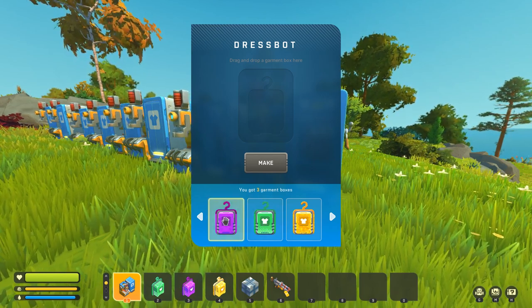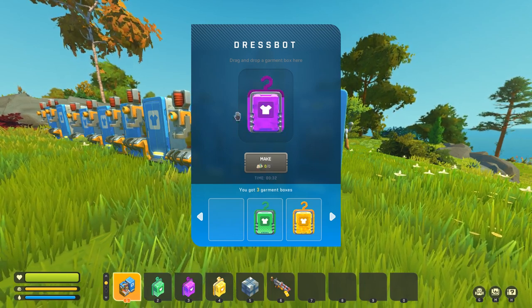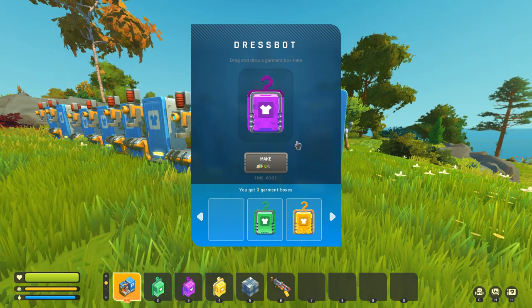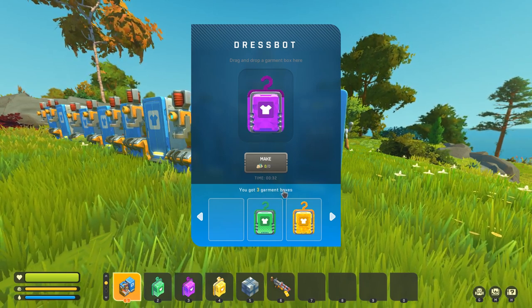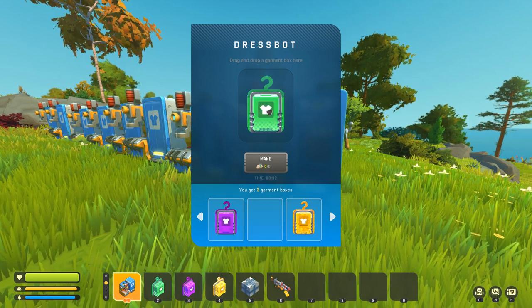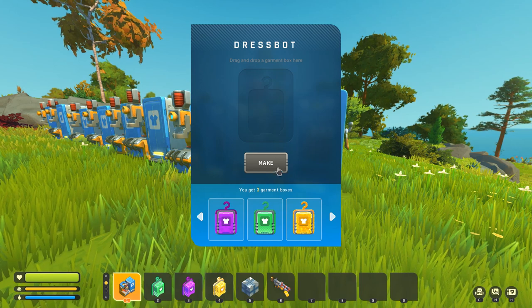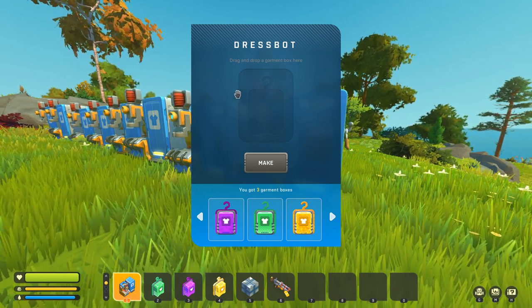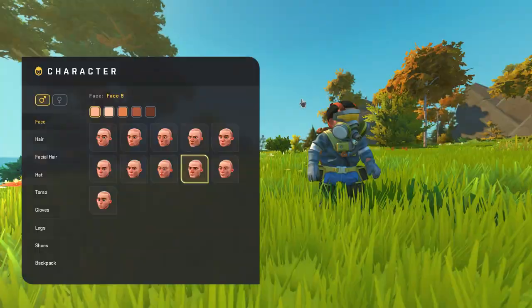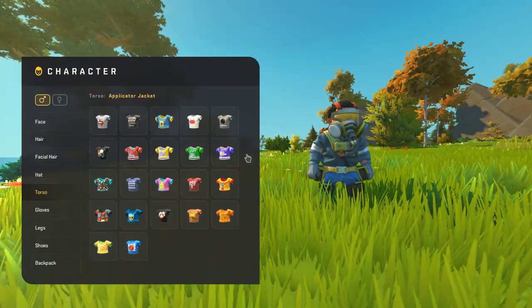You're going to put any one of these in — I'm just using the purple one for an example. And then you're going to click Make. That should take about 32 seconds. They should all take 32 seconds. And then you will have a piece of clothing.